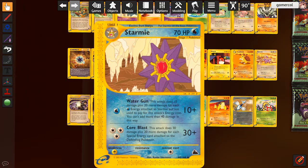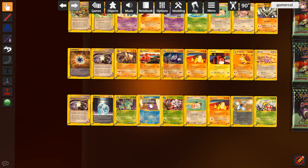Starmie is a decent scaling card. This works really well with the Psychic one too. Core Blast is exactly the same as Light Golduck except it costs boost energy in terms of numbers - basically triple colors. Really good. Water Gun also scales nicely - you do 10 for 1, 30 for 2, 50 for 3. That's basically the ideal numbers you want at 2 and 3 energy.